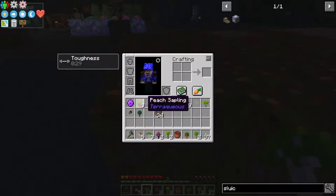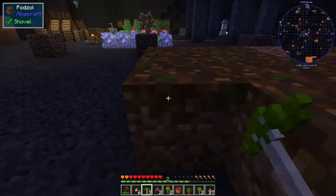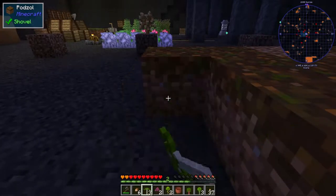What else do we have? Peach, jungle, birch, lemon, plum, dark oak. Dark oak would be good to grow — they grow in 2x2s.